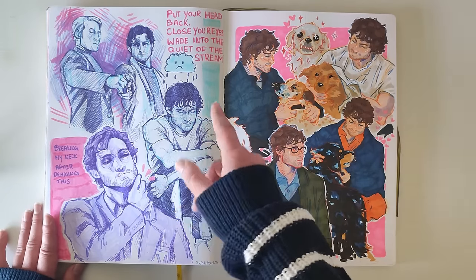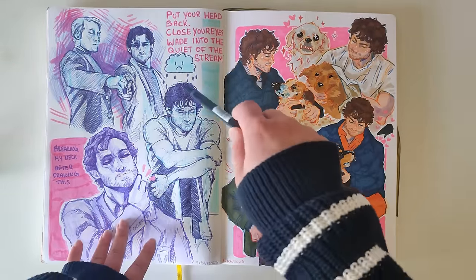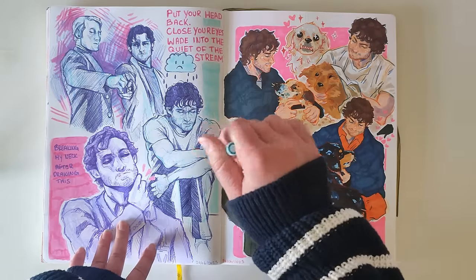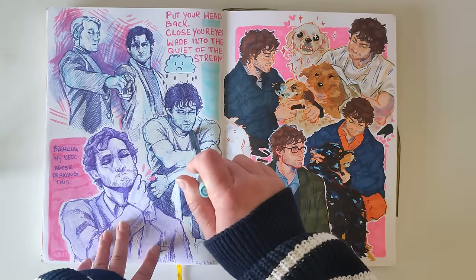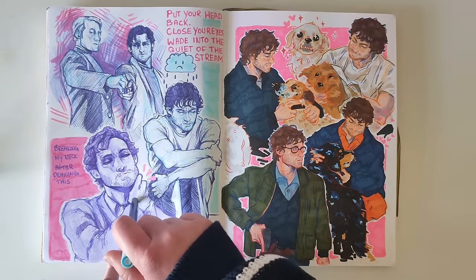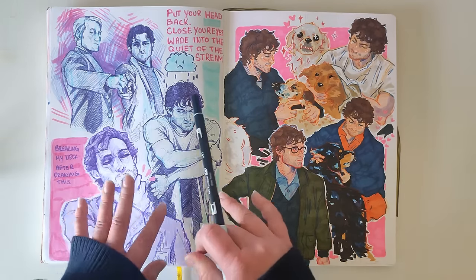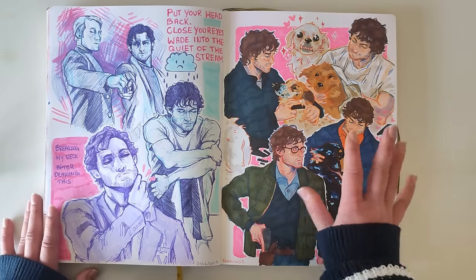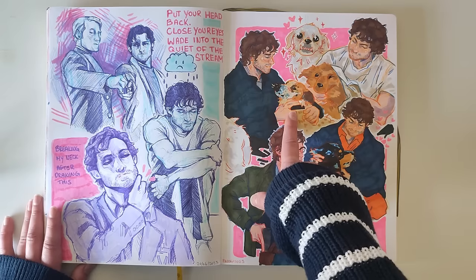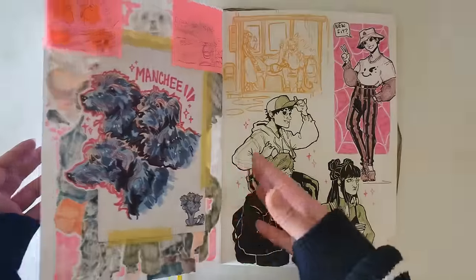Then this page was doing the biro-without-initial-sketch challenge again, except a little different — I did the very initial structure with the Tombow pens and then went over it with the biro. These two, while a bit iffy, I really like how they turned out. This one killed me though — his eyes kept messing up, his mouth kept messing up, so it looks a bit funky. Over here is just Will and some of his dogs, though I don't think that one's his — I think that one's Alana's.